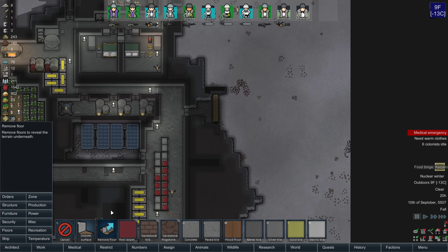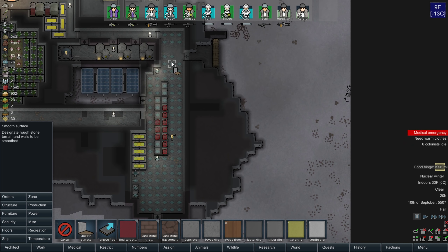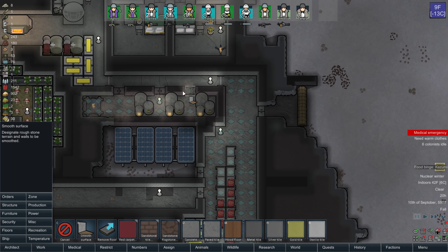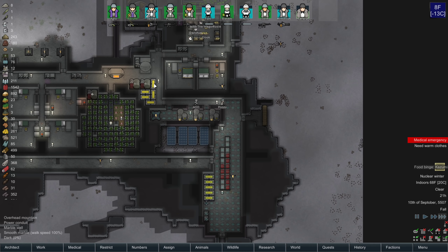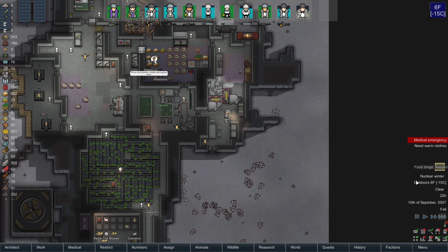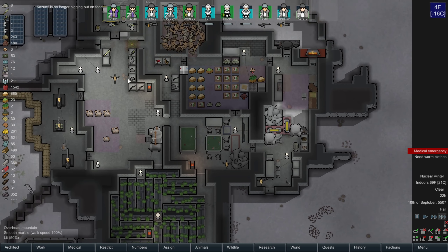Another thing I could do down here, if people are idle, is to smooth this area out just to allow them to move around a little faster. It's really not all that necessary, but it does make mining and defending in that area a little bit prettier. It makes you move a little bit faster — I don't think it will matter at all, but having people's construction skills level up is helpful.